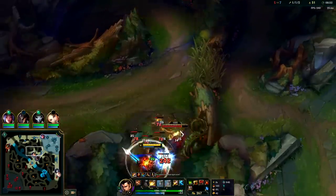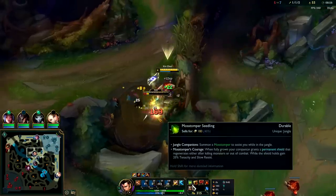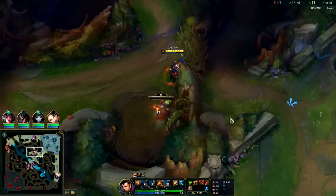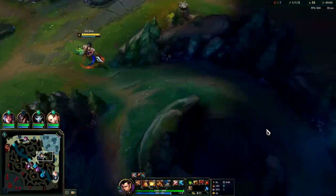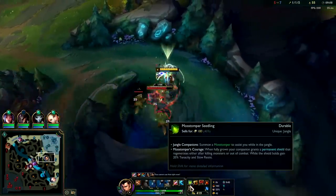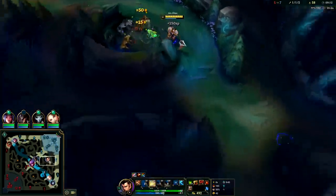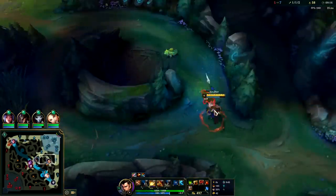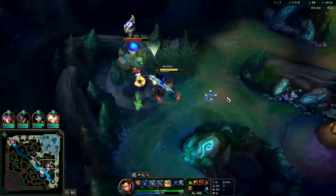Everyone outside of the circle can't damage you in any way shape or form, but they can CC you — which is where the green jungle item does come into play with its tenacity. Plus the shield on it makes you very tanky. I don't think the red and blue ones are worth taking on the majority of champions. The green one's super high value — until they make it scale off HP or armor, it's gonna continue to be the best one in the game because squishies can take it and get the same value tanks are getting out of it.